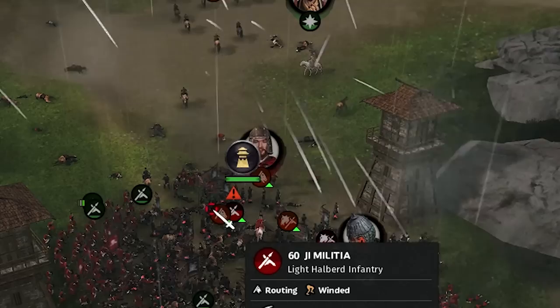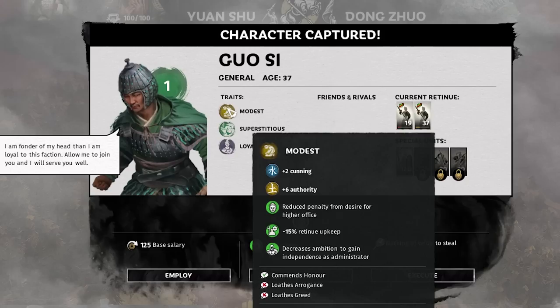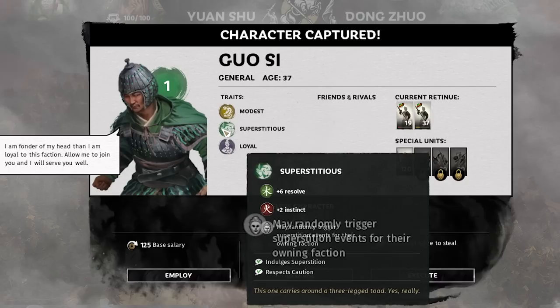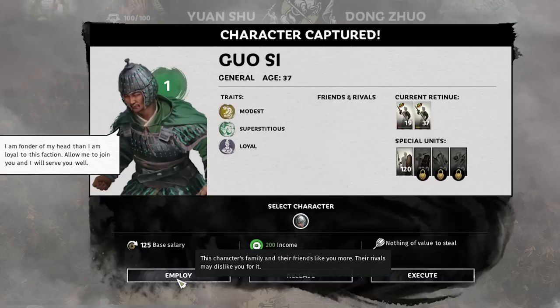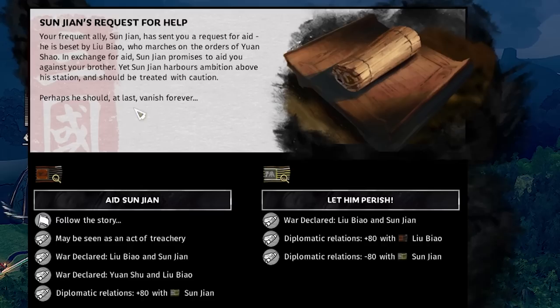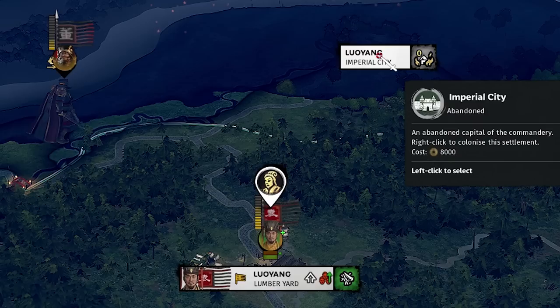One died unfortunately, but we did capture GOC — three positive traits. We'll employ him even though it costs 125 per turn. We ransom units for 530 and lost 173, which is pretty good. Then this option pops up: Sun Yan is being attacked by Liu Bao. If we aid him, Liu Bao will send his entire army to attack us, so we have to let Sun Yan perish — losing 80 relation with him.